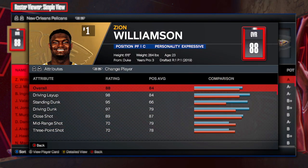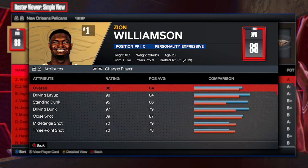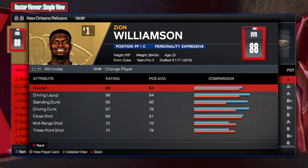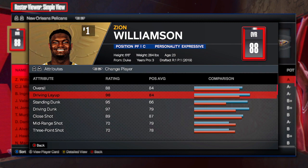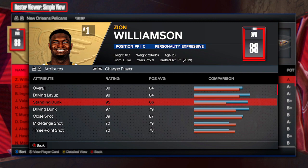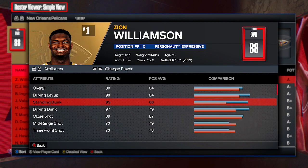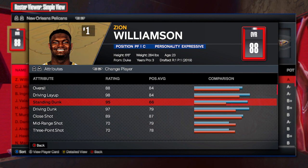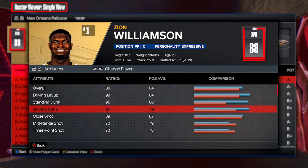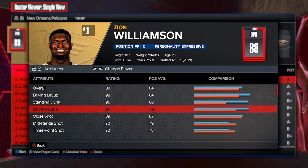Here we are on Zion Williamson's NBA 2K24 player card. We're going to check out his stats and then head over to the builder to replicate a Zion Williamson build. Looking at the finishing: 98 driving layup, 95 standing dunk at 6'6" — that's pretty wild. You see those moments where Zion gets a board down low and just goes straight up and jams it. Unfortunately, players under 6'10" in 2K can't get big man contact dunks, but it would be cool to have some type of standing contact dunk for a player like that. The 97 driving dunk — Zion can put on a show when healthy, doing 360 windmills and all sorts of crazy stuff.